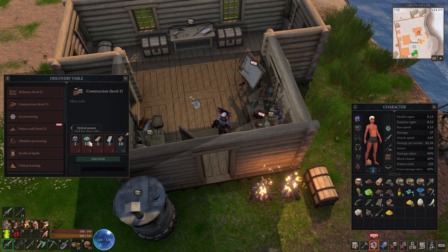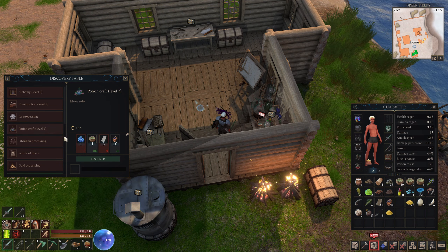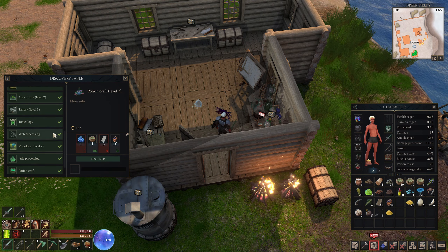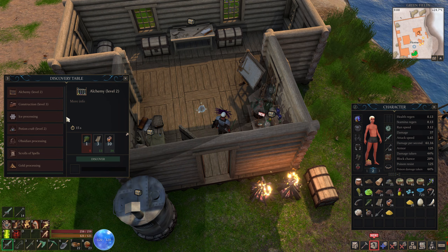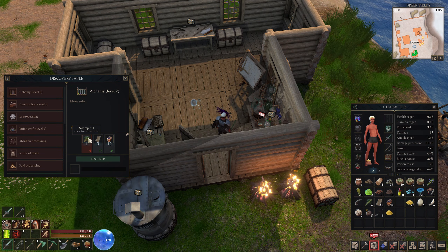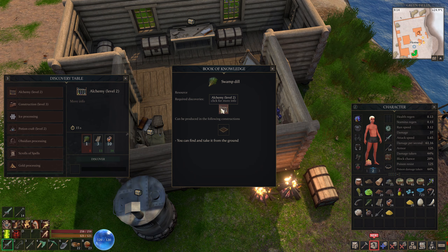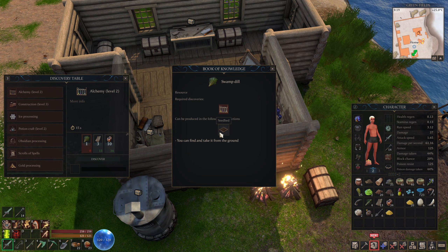I need alchemy level number two in order to do construction level number three, because of the hybrid potato requirement. I've also unlocked poison crafting number two and cold crystal, but we haven't got there yet. The next two things I hope we can do today - I got ink, I got enough paper - are swamp dill, which we learn from alchemy level number two.